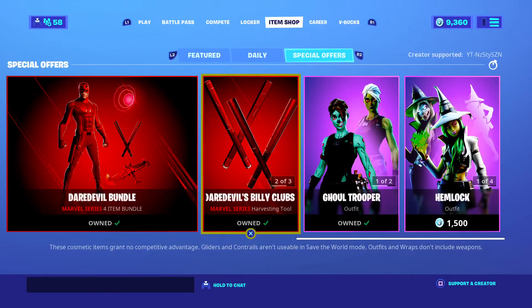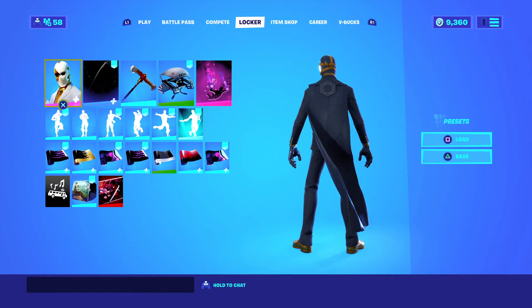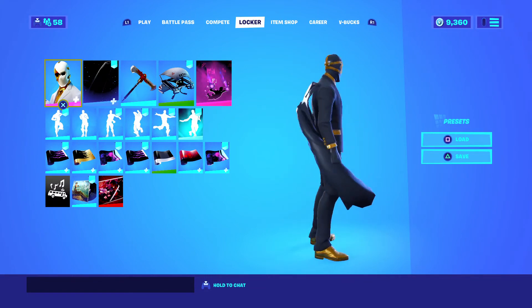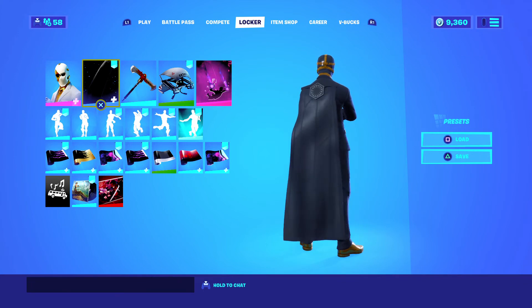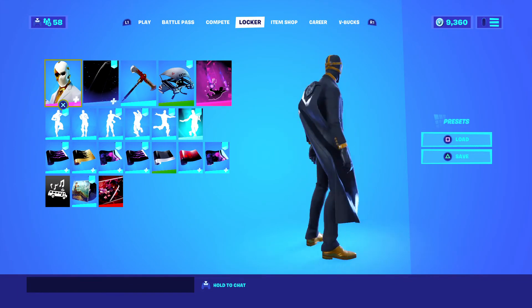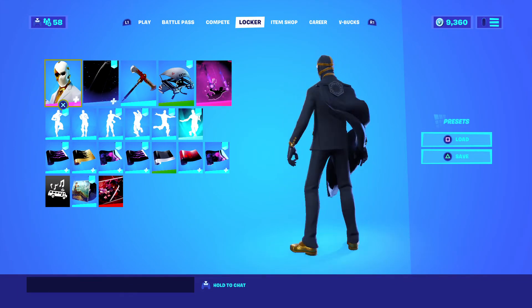Icy gifted me that — shout out to my man Icy. If you guys want to see the combo I'm currently wearing, it's the Agent Wild Card with Kylo's Cape and the Excalibur. It's actually a clean combo — I've been using it for box fights, getting some clips, it's really clean.